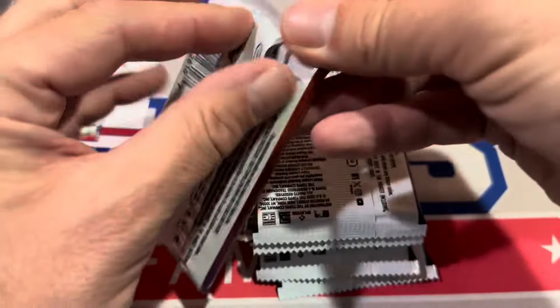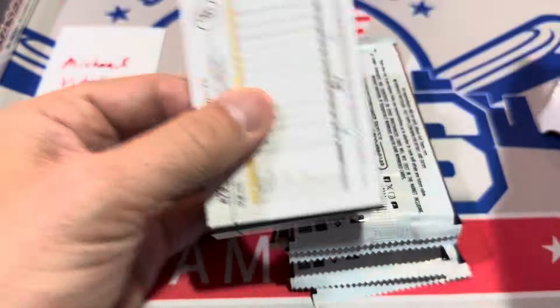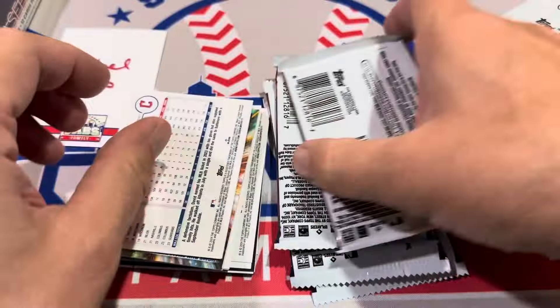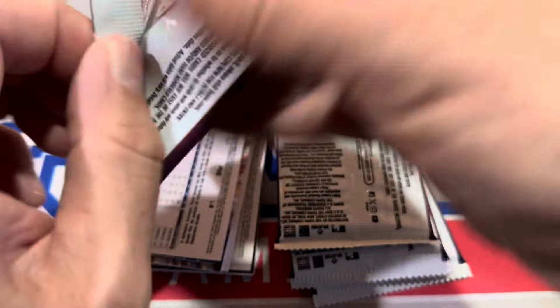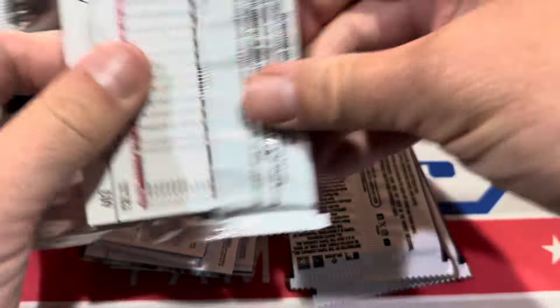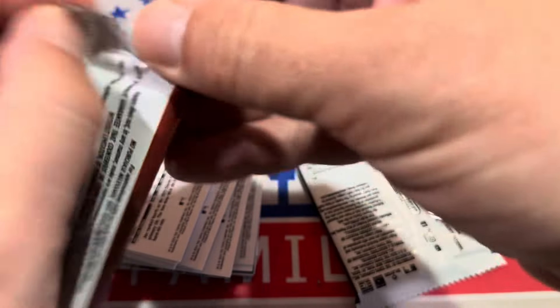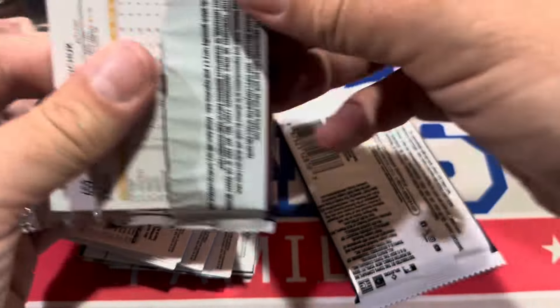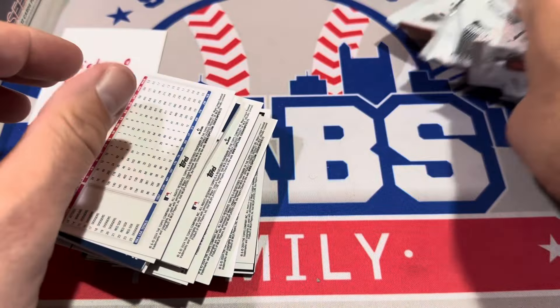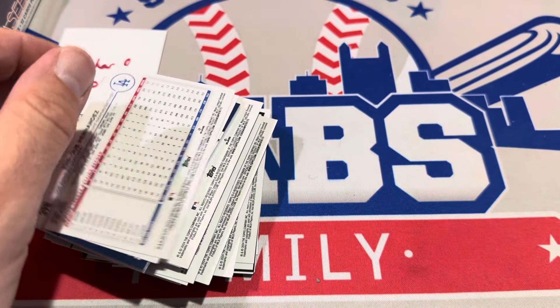We have another stack, but right now, as usual, I'm back on Team Jumbo. You'll have to let me know in the comments what you think the best configuration is. At least for right now I'm leaning towards Jumbo — I've not seen the blasters yet. The blasters once again have a bunch of parallels dealing with summer, like Statue of Liberties and hot dogs and that kind of stuff. Some people really like that, some people find them a bit gimmicky.